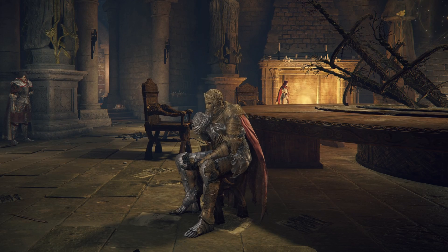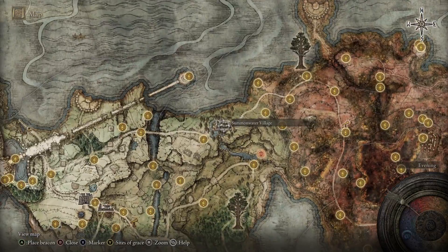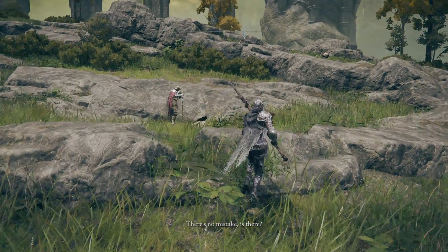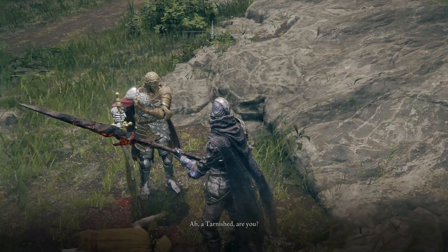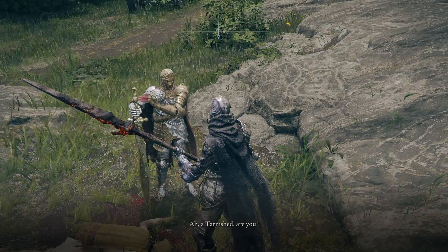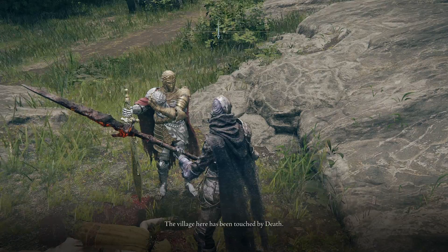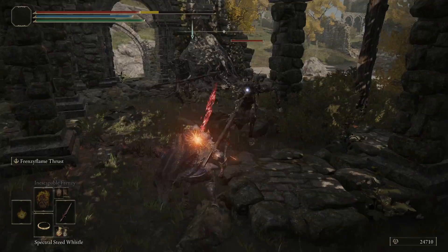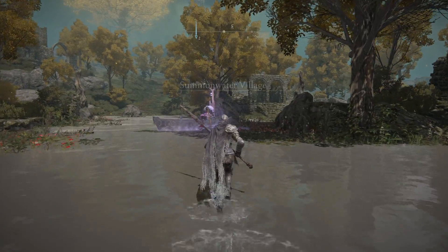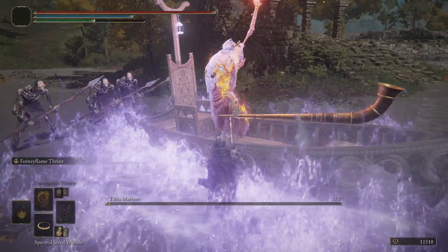There are two locations where the player can initially meet D, the first of which being the Roundtable Hold. The second, more interesting location is right next to Summon Water Village in Limgrave. He stands over a body and states that death has left its mark once again, though he is relieved that this person did not join what he calls those who live in death. D warns us of the nearby danger, and he brings attention to something called a Mariner. If we ignore his warning and investigate the village, we're greeted by skeleton warriors and a spectral sailor boss referred to as a Tibia Mariner, which can summon even more undead.